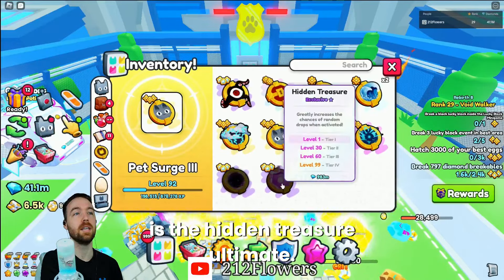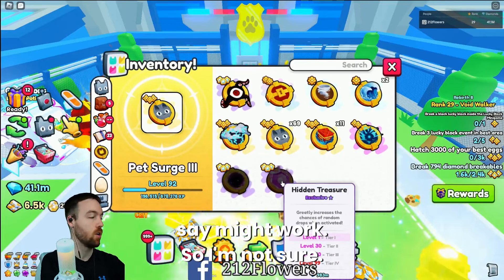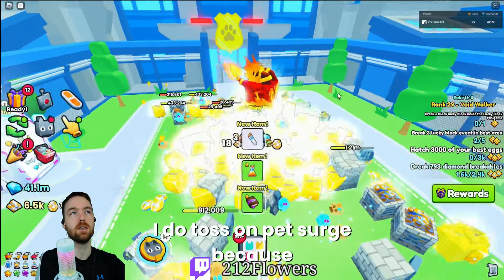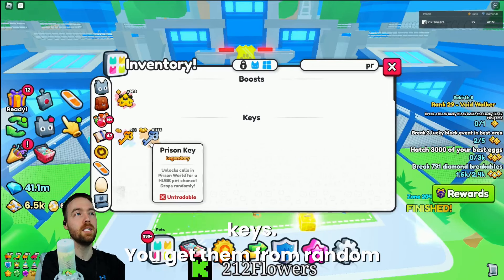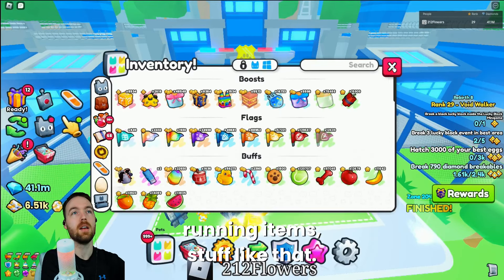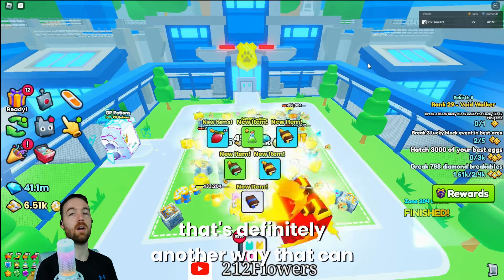Another thing is the hidden treasure ultimate — I have not tested it myself because it is extremely expensive. However, people say it might work, so if you do have the gems or have one, it might help. Personally, I toss on pet surge because the prison keys come from breakables — random drops from breakables, not from items. So there's no use running items. Pet surge recharges extremely quickly and you can break these drops extremely fast, which is definitely another way that can help you.